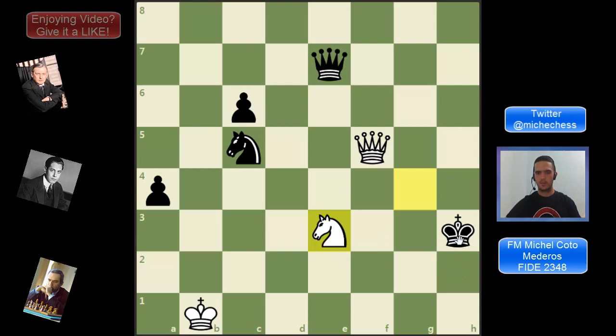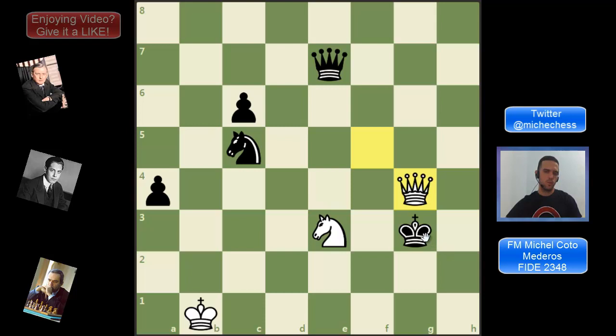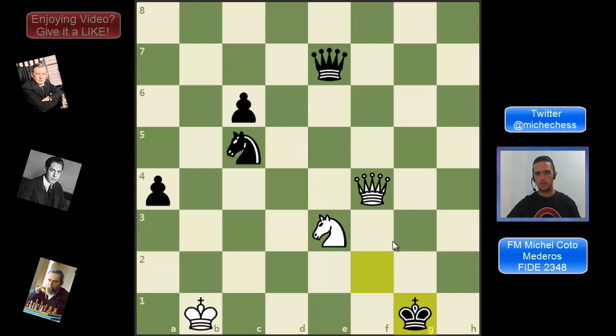After knight e3 check, the king comes to g3, but we need to see what happens after king h4 or king h2. King h4 — we have checkmate by playing queen g4. King h2 — we have checkmate in two or three moves by playing queen g4 as well. So after knight e3, the main line is king g3, and then we give a check on g4. One more time black can try king h2, but then queen g2 is checkmate, so the main line continues and we play queen f4 check.